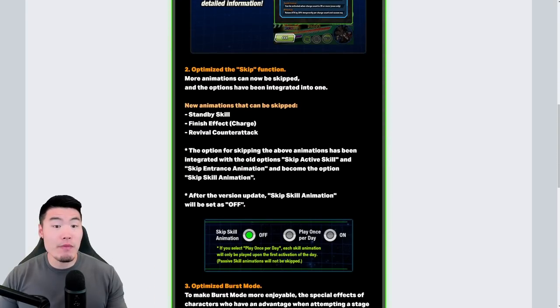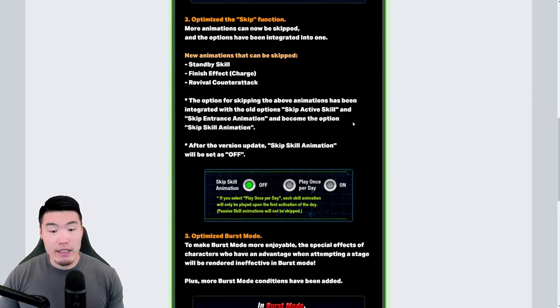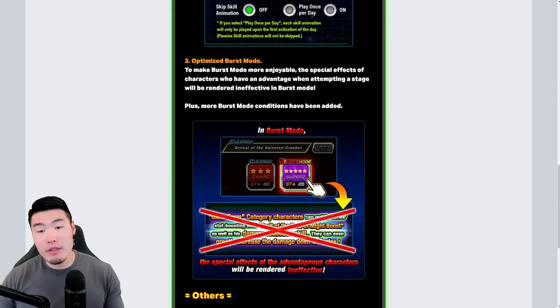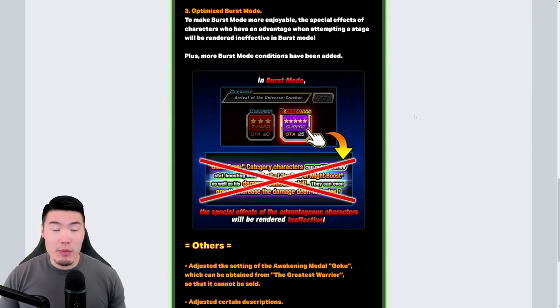Number two, optimize the skip function. Now you can also skip standby skills, finish effects, and revival counterattack. And last but not least, optimize the burst mode. To make burst mode more enjoyable, the special effects of characters who have an advantage when attempting a stage will be rendered ineffective in burst mode. Plus, more burst mode conditions have been added, so a bit of a boost to burst mode in general.